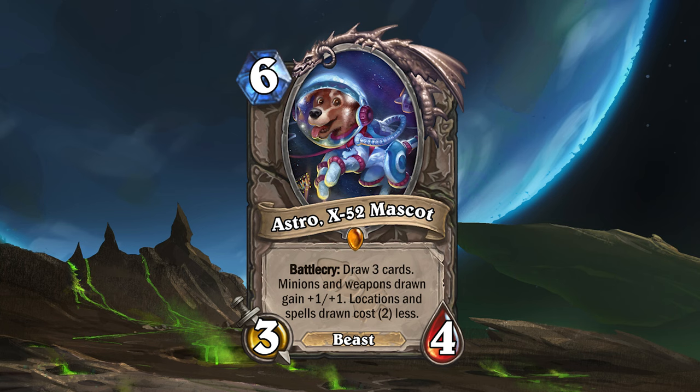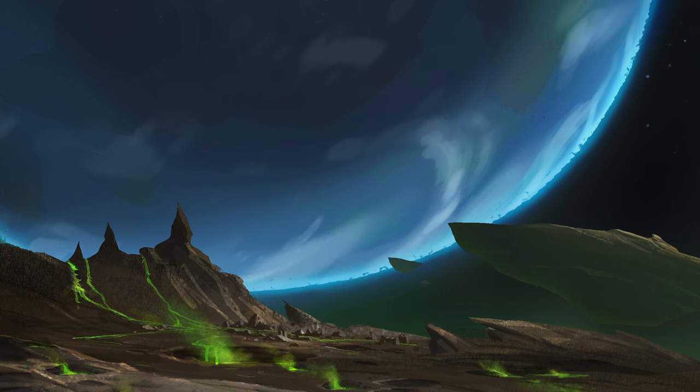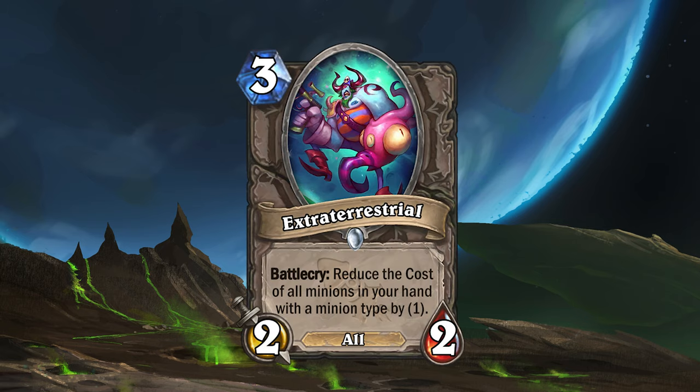Mission 2 Argus introduced a lot of archetypes based around minion types, and they might all be supported by a card like Extra Terrestrial. This 3 mana 2-2 minion with the all minion type will reduce the cost of all minions in your hand with a minion type by 1 when played. It doesn't matter how many types the minions in your hand have, as long as they have at least one, they will cost 1 less.